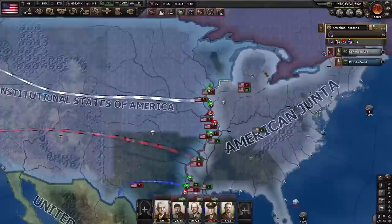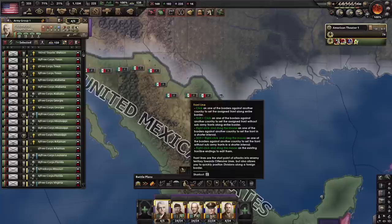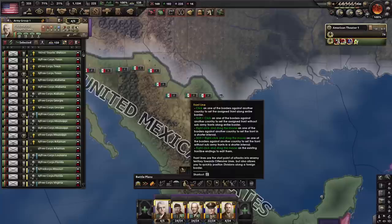Mexico has nationalized their oil. I will take this opportunity to get the war goal against them, though I'm not going to use it until I've dealt with the West — it's as simple as that. I went ahead and annexed the Philippines so hopefully Japan doesn't get their war goal on them. Now I can turn my attention to Mexico.